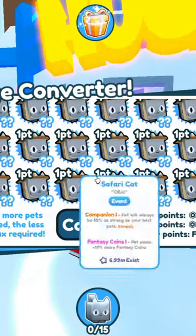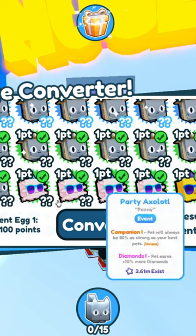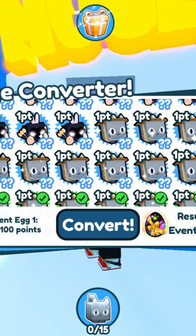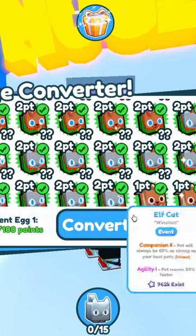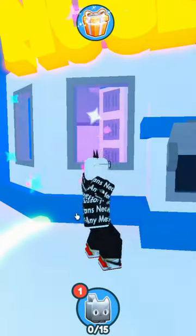We're back at it again. I finally got enough event pets so I can make another event egg in the hugetron machine. As you can see, it requires 100 points. Let's go ahead and do that real quick. You can see 100 right there — free, no Robux option. Let's go ahead and convert to get that event egg.